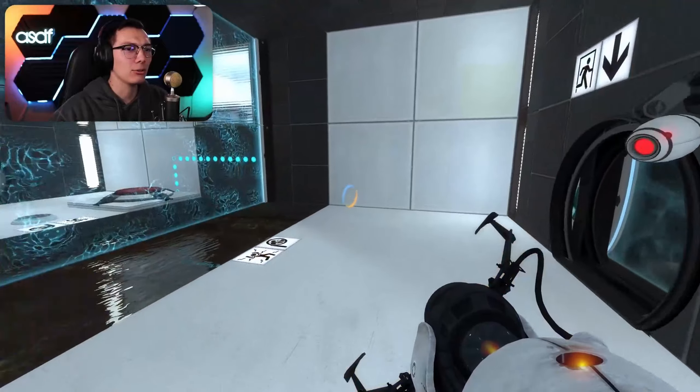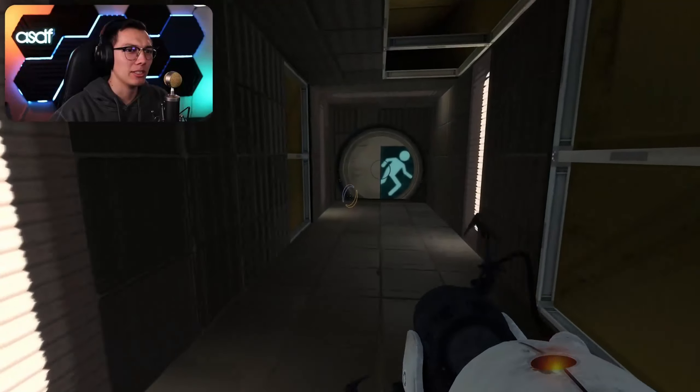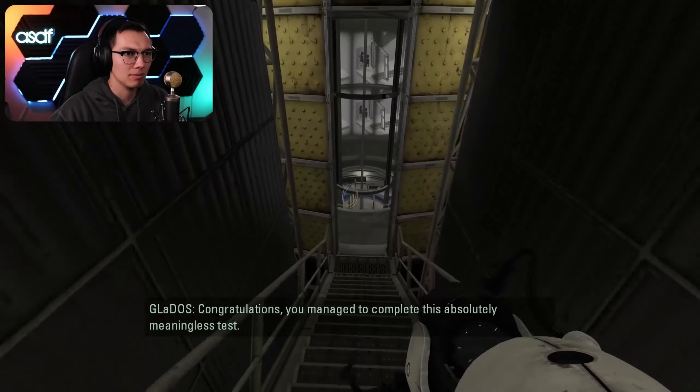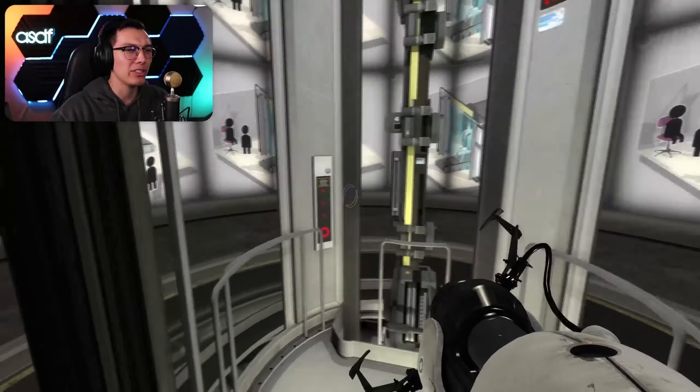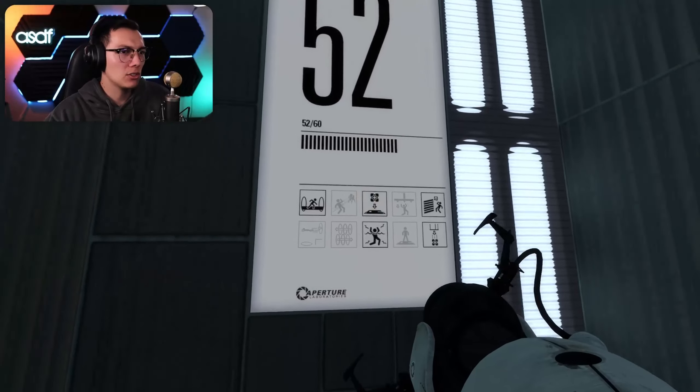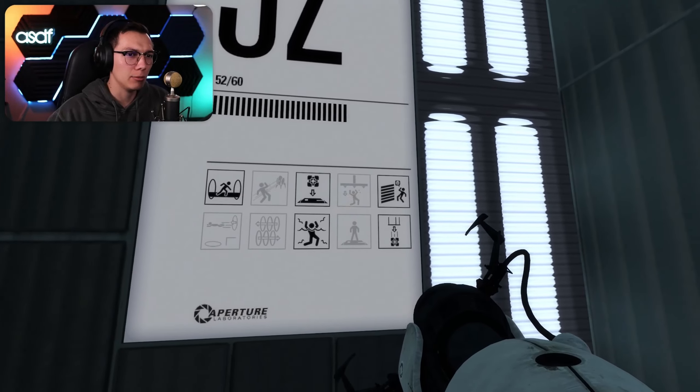These are really basic tests now. Congratulations, thanks - you managed to complete this absolutely meaningless test. Oh GlaDOS, it's nice to hear your voice but I don't appreciate the existential dread. Test 52 - we've got light bridges already, we've got emancipation grids and gross water.